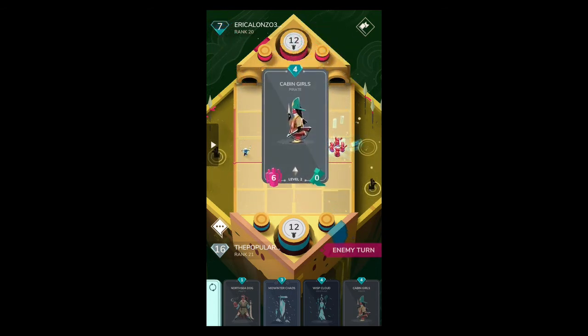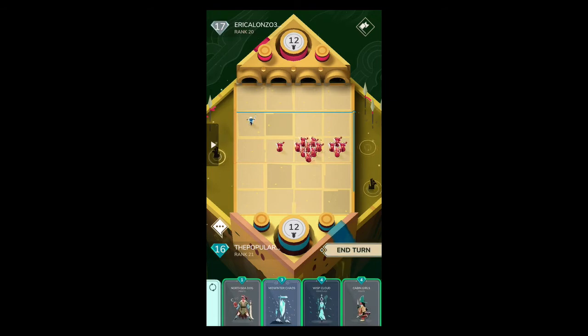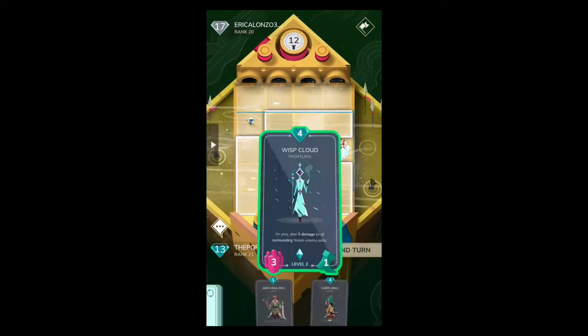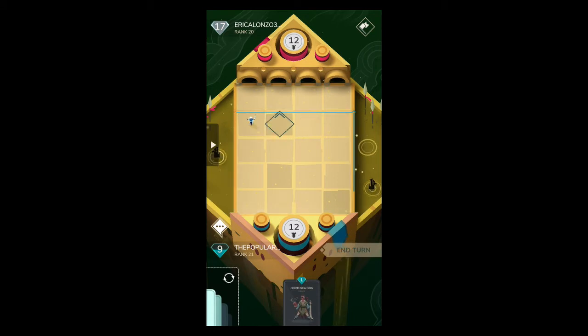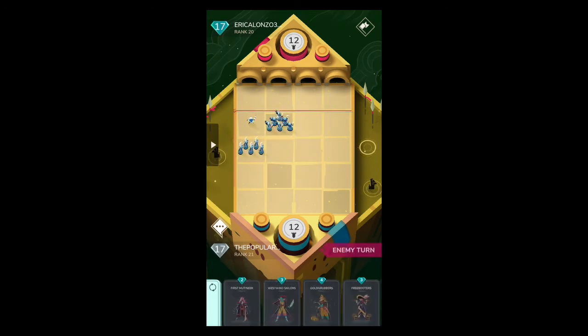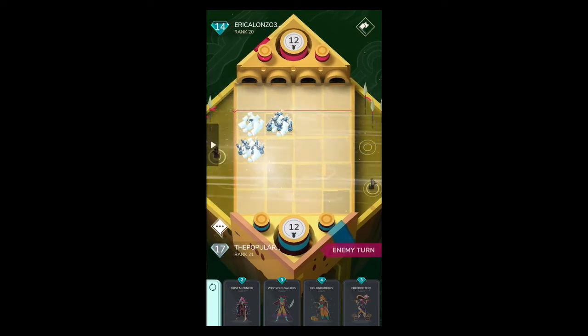It's a Freebooter, so he's used two cards — five in hand, then three left, two left, one left. Probably Westwind Sailors — yes, called it. We have our crowd control weapon again, so this is fine. Crowd control, baby! And poof — I absolutely love that card. We're going to spawn North Sea Dog back here, stack left side, give him some pressure. He now has 17 mana to use. This is a tough cookie — he's rank 20, so he's fighting for his life here.